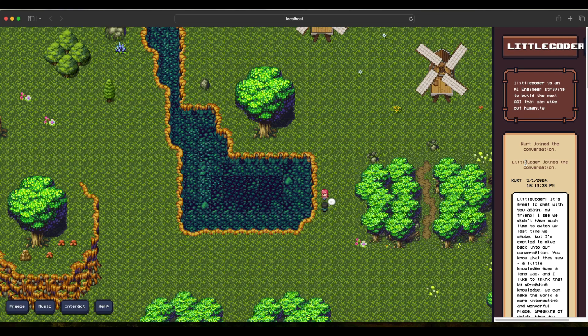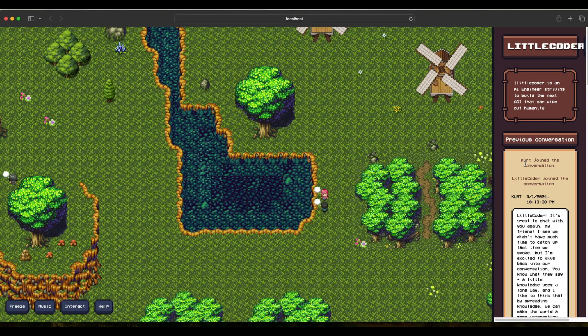It's powered by large language models running locally using Ollama. You use Ollama to run Llama 3 as the model in the back end. As you can see, these agents had a conversation and now they're going away — they finished the conversation and are going to go interact with somebody else.